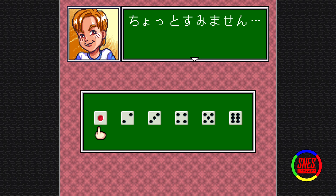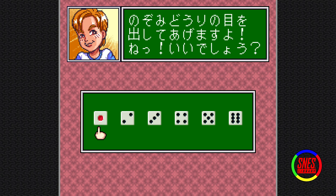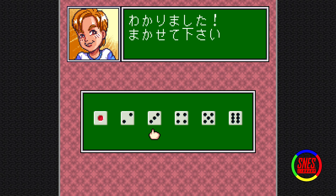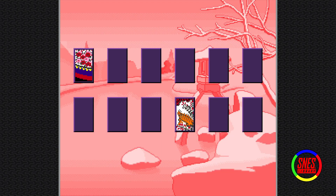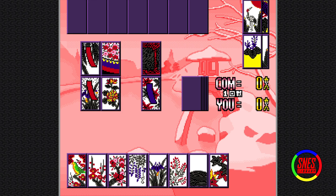My opponent infuriates me. If I roll six I have to stop him. I'm supposed to guess what he's going to roll. I've been rolling a ton of threes, so three. Now we're playing Hanafuda again. I don't know what's going on — you're still talking about dice? Now we're playing this game again.